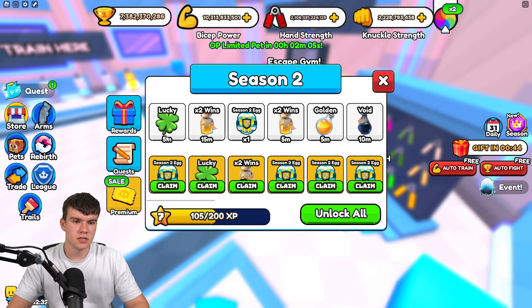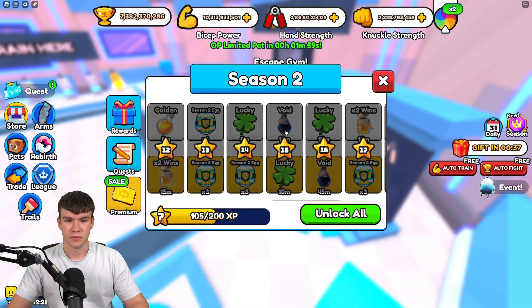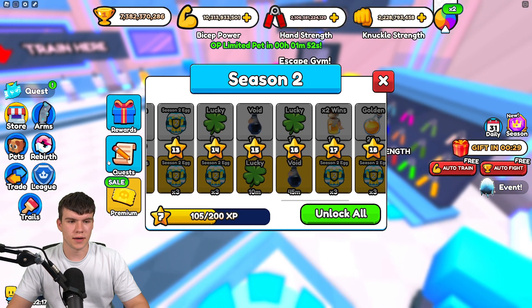Now I've kind of told you guys how you can defeat the bosses fast. We need to move on to the season pass. You need to get to level 15. Your level is shown at the bottom — I'm currently level 7. So you need to get all the way up to level 15, which is the Void tier. In total there's 20 tiers.